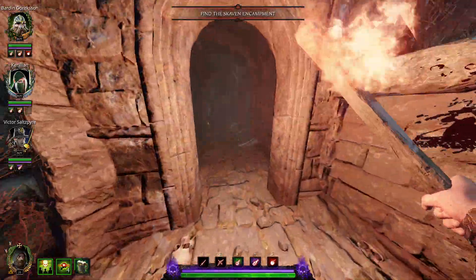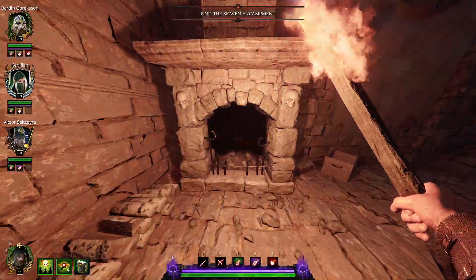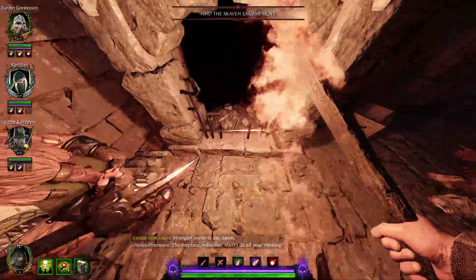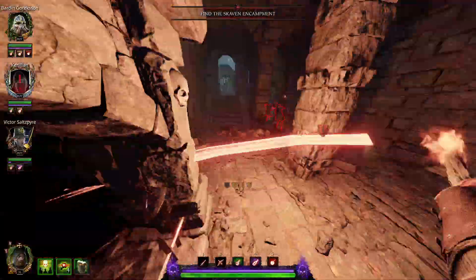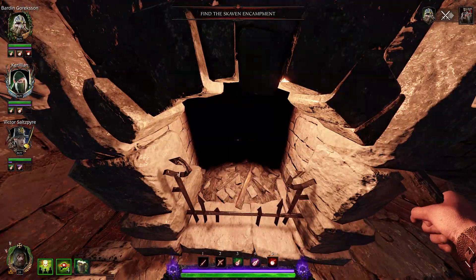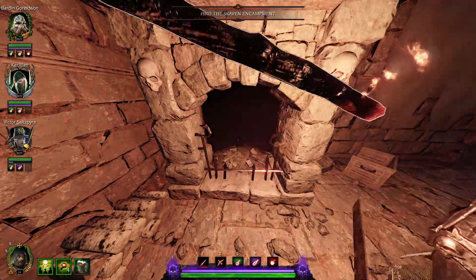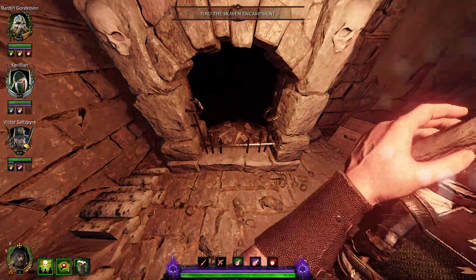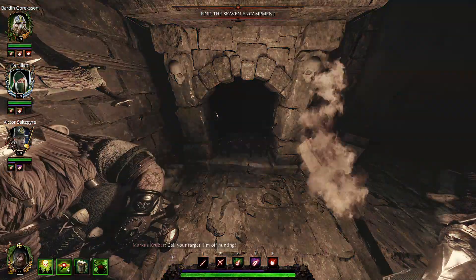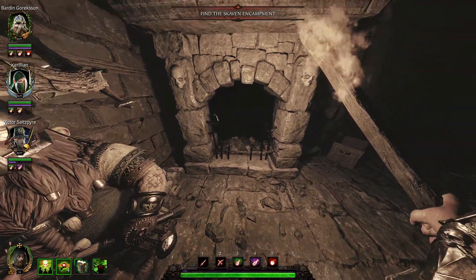This is where we need to throw the torch into the fireplace. After a few tries, I finally hit the right button to throw it into the fireplace.